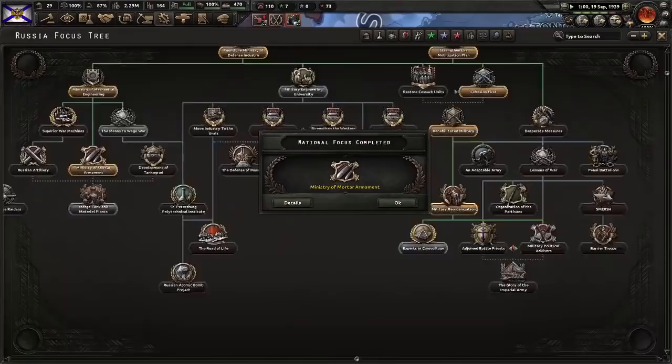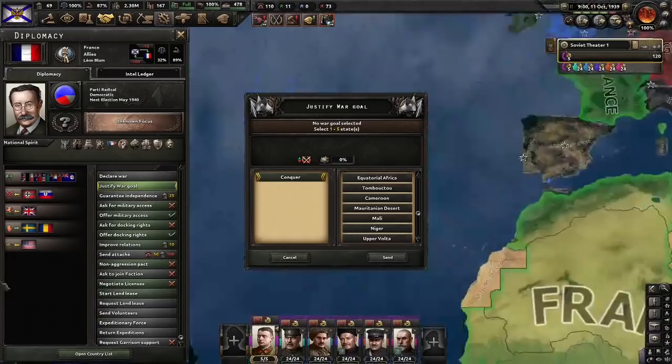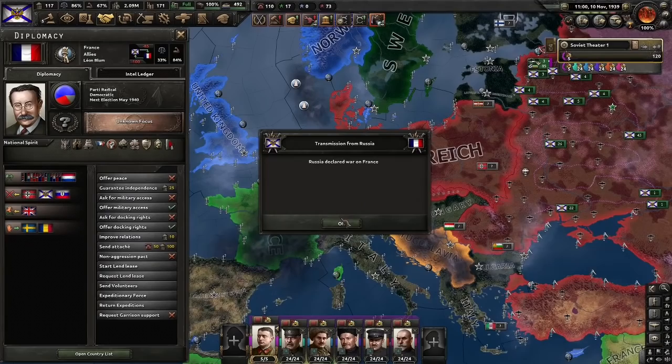And there's the Danzig war — and what do you know, it's war. Let's continue down to Pan-Slavic nationalism now. Secure the Baltics, I suppose. Germany is now declaring on the Benelux and we're going to justify on France. We're getting involved again — justifying on French Guiana. I would use my war goal as Sweden but Sweden is a bit of nonsense I don't really want to deal with right now. Justification on France is ready — let's immediately use it. We'll do lessons of war when we can, but it's not important now.